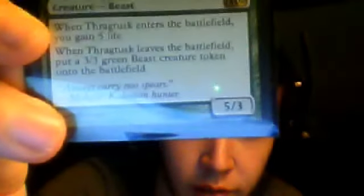And my number 4 slot is this guy right here, Dragpest. He's a 5 mana 5/3. Whenever he enters the battlefield, you gain 5 life, and whenever he leaves the battlefield, you get a 3/3 beast token. He works really well with his combo card in a green-white deck, or any kind of deck.